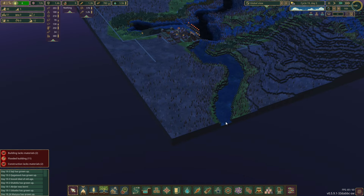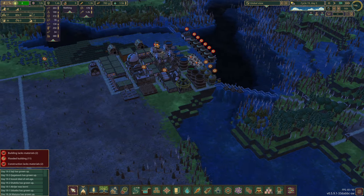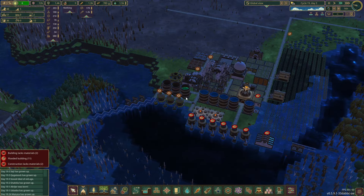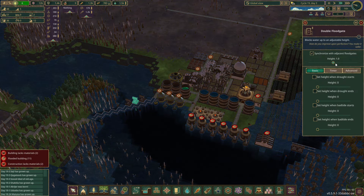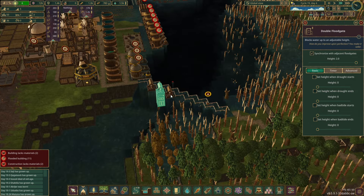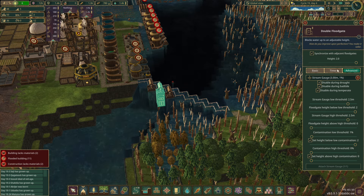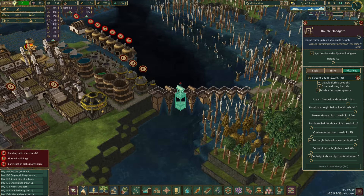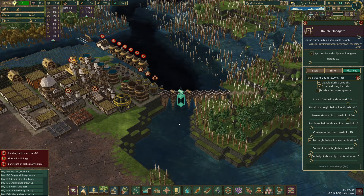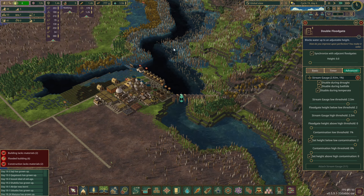We want to get down here and dam this off to let the water go through. I need to adjust this to let the water out. I'll disable the gate and then open it — there you go. So it's disabled, it'll just open and let the thing flow. Okay, sorted.